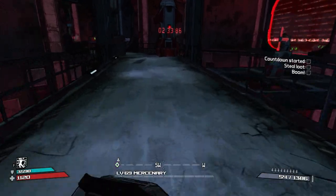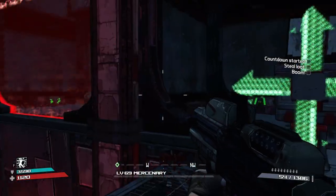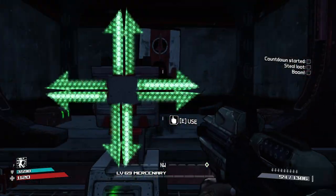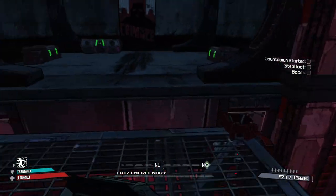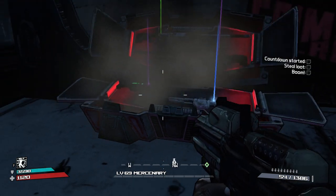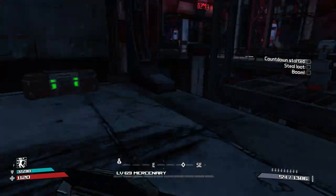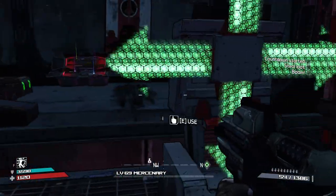Now I'm going to open the chests in the nine red cells. To enter those red cells, you just interact with this platform and choose where you want to go — right, up, down, etc. You always start in the middle.